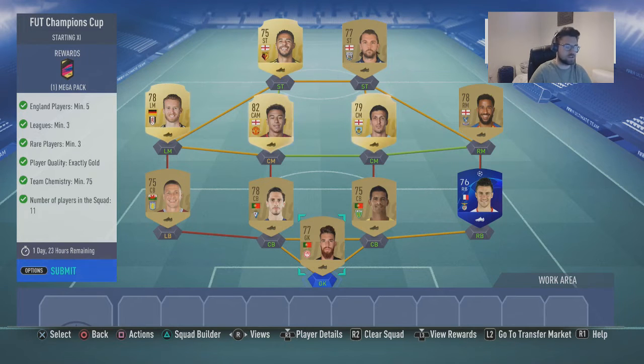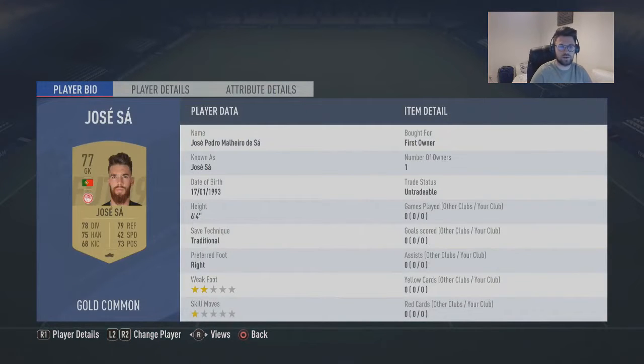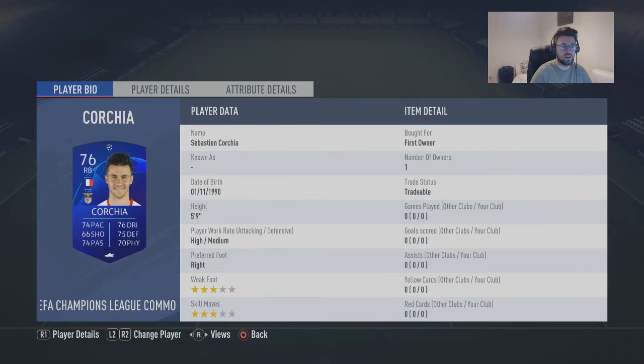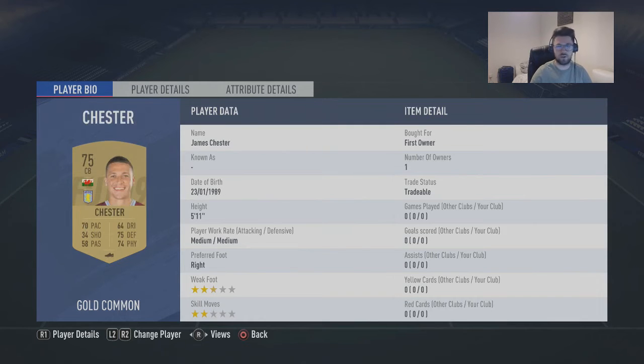So we're gonna go through the squad and let you know how much everyone cost. You got Jose Sapp, which was first owner for myself. You got Kortje, which is first owner. You got Ricardo Costa, which only cost 550 from the Portuguese league. You got Paulo Oliveira, which was 550 — he's from the Spanish league. I've just put Chester in for the time being, literally because he was just a random player I could put in there without worrying about chemistry. He's first owner.